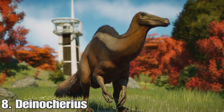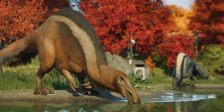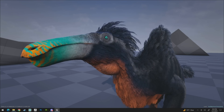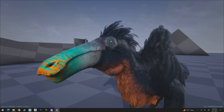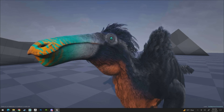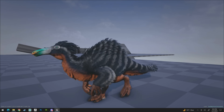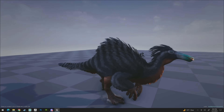This next creature is one I want them to add quite a bit — it's probably at the top of my list — and it's the Deinocheirus. This is a really dope one as it's such a unique looking creature, and it's like the size of a Rex — absolutely massive and looks super unique. Grug is actually working on this for the Arc Editions mod and has posted footage in his Discord server. I do want to see this one in the base game though, because I think it's super unique and would fit in quite well.